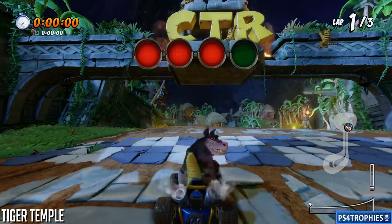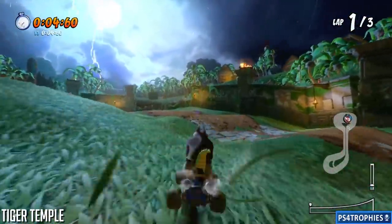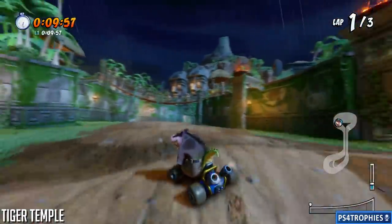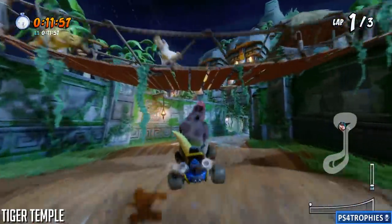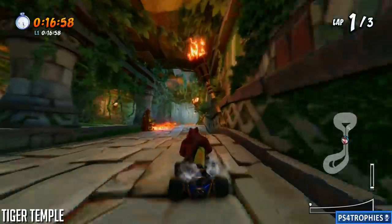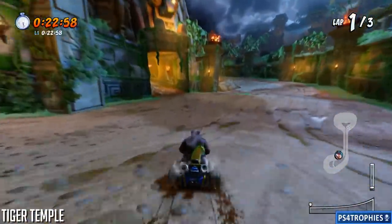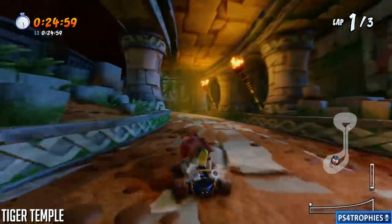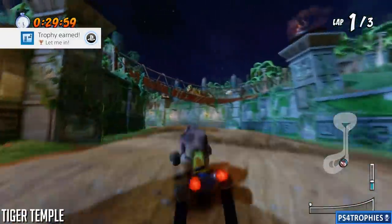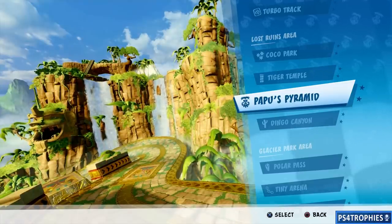Next up is Tiger Temple. This one's different depending on whether you're playing time trial or a normal race. In time trials, this opening is going to be available to you. If you're playing a race, you need to shoot this opening open — there's going to be a big stone block blocking it. You can use a beaker, a rolling bomb, the shield that you can blast forward, or the mask. You'll see it to the left-hand side, so in a race you're going to have to shoot that open first.